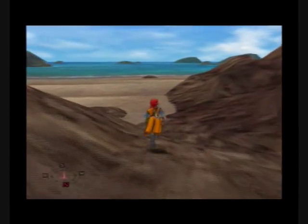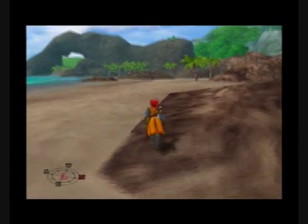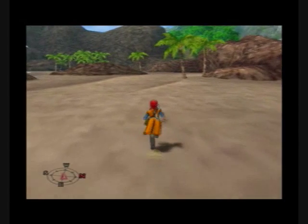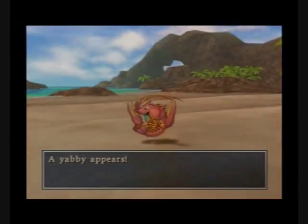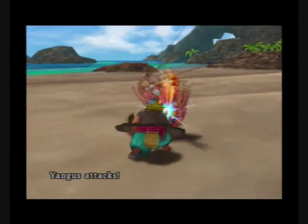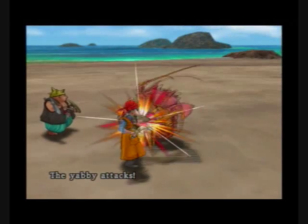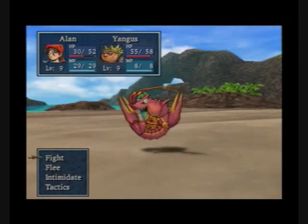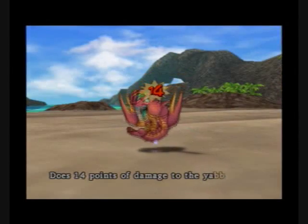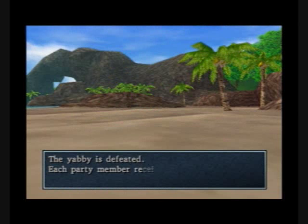Yabbies have decently high HP and very high attack. They hit for the same amount that you hit them, so it's very hard. Instead, follow the rocks over in the top right corner — you can follow them all the way down. They attack multiple times, as you can see. I got stuck in a group of three of those and then two frog faces, so you can imagine how hard that was since you faced frog faces before in the Tower of Alexandria.